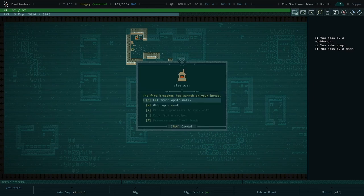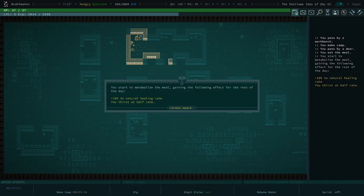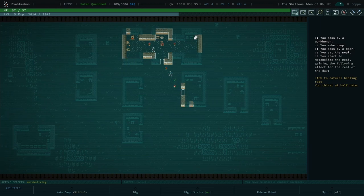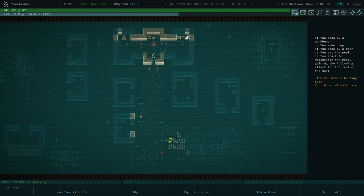Let's interact with the clay oven. What makes this different is it comes equipped with a pre-made recipe for fresh apple mats, which is the staple food of Joppa where you are. Let's go ahead and eat some fresh apple mats. Eating the meal gives: plus 10% to natural healing rate for the rest of the day and you thirst at half rate — that's literally saving us money. Every village comes with a staple meal; Joppa's is pretty good.